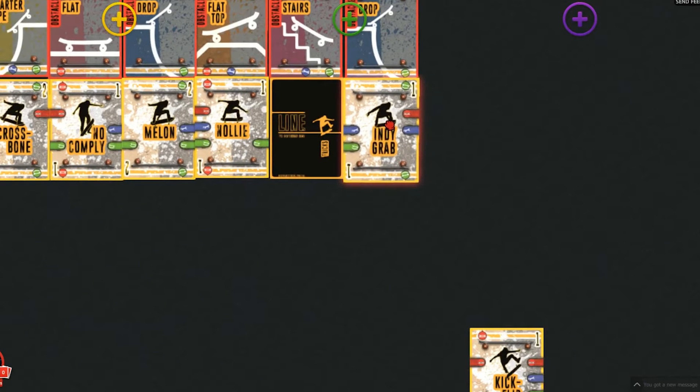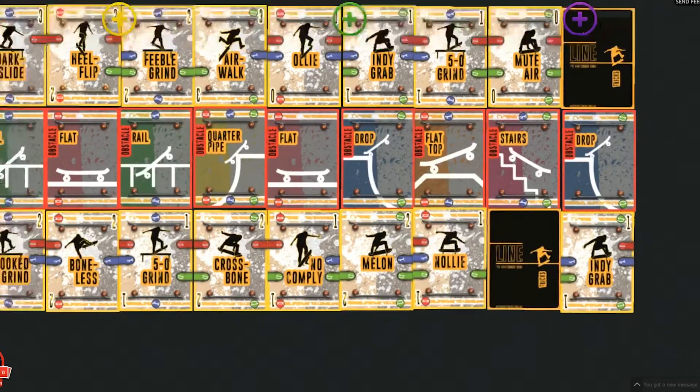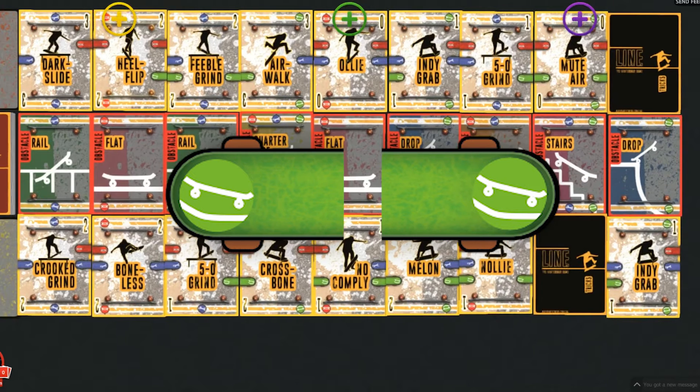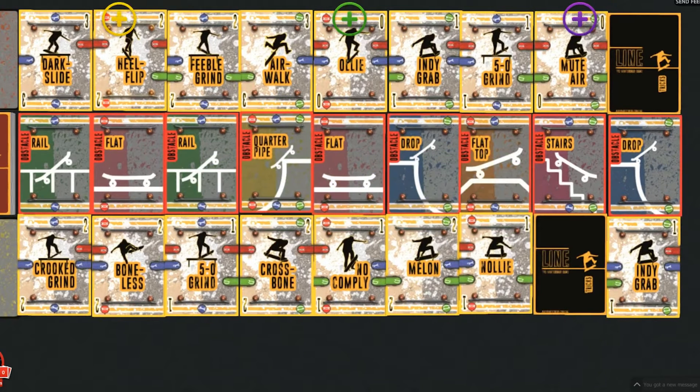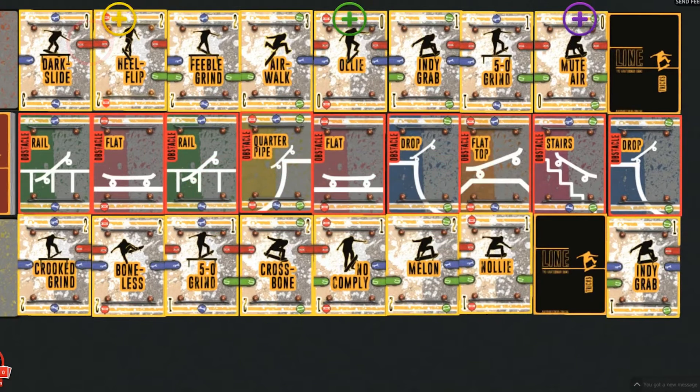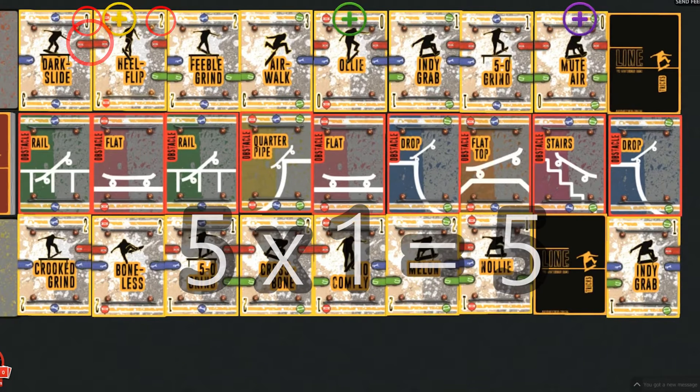Once all players have placed their ninth and final trick card, it's time to total up each player's scores. Scoring happens via chains with connected skateboards. For this example, we'll look at player one's final score. Starting with the red skateboards: first, we have one red skateboard in a chain over the dark slide and the heel flip trick cards. The total value of these cards added together is five — three for the dark slide and two for the heel flip. Multiplied by the one red skateboard in the chain gives five points.